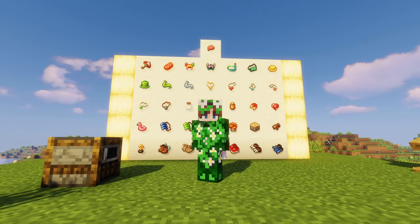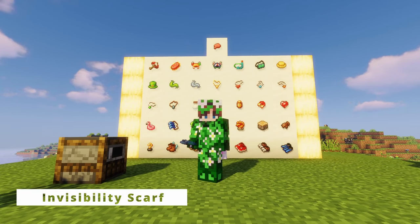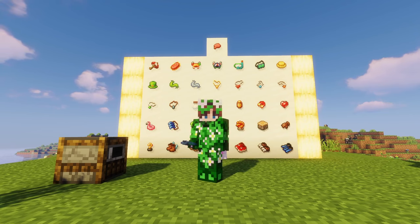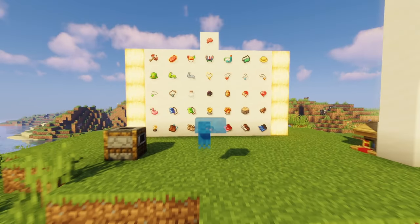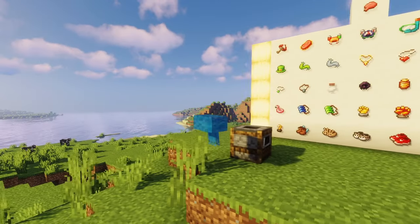If you're looking for the lucky scarf you may run into one that's slightly different, and that is the invisibility scarf. The invisibility scarf does exactly what it says — when you put it on you almost turn invisible, except for a nice light blue wool scarf. You can pretend you're a ghost wearing a fancy scarf to your friends.